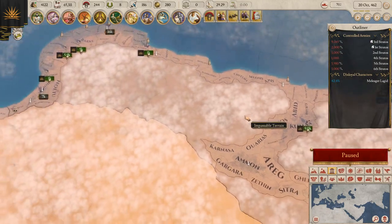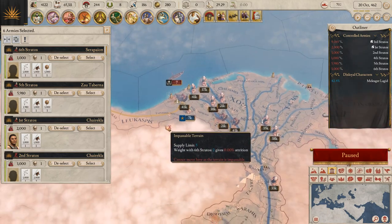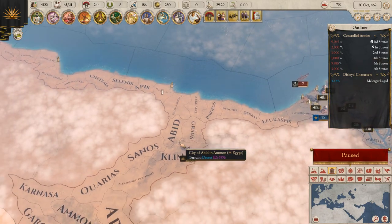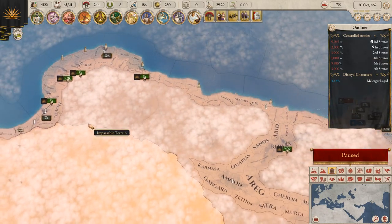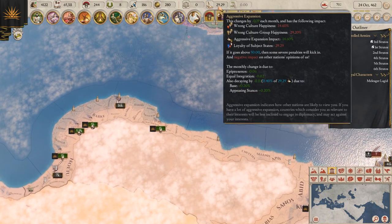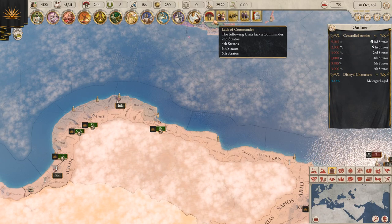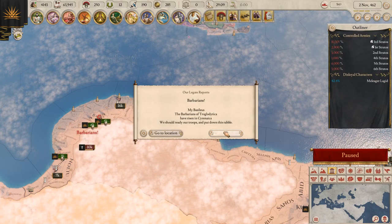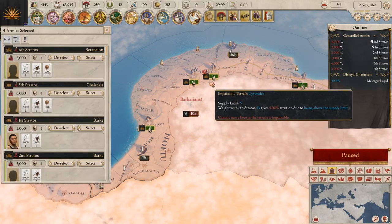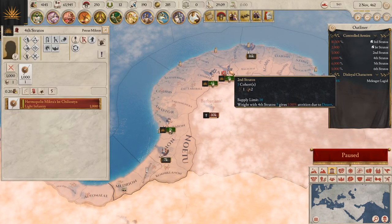These guys actually did disappear — I wasn't sure if they were gonna disappear or not. If you recall from EU4, when you do this they actually form up as rebels and rush back to try to retake the land. I don't know if that's gonna happen here. The aggressive expansion is pretty high, and barbarians are right there — trying to pull everybody back.